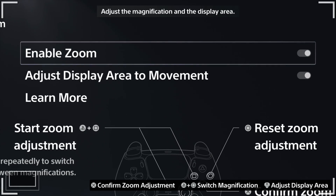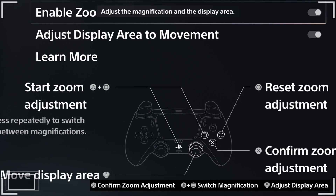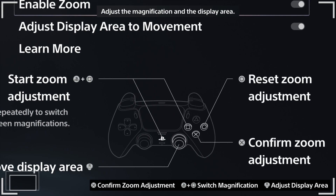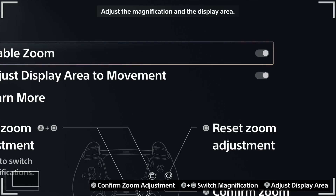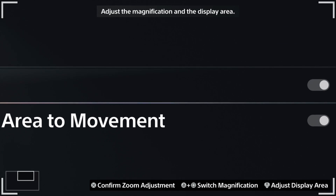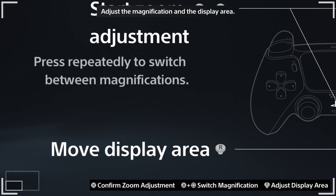If you just want to get into the zoom right away, hit the PlayStation button and the square button at the same time — just like that — and now we're zoomed in. This is a pretty subtle zoom. By using any of the joysticks or even the D-pad, you can navigate around your screen. At the bottom left-hand side, there's a bold white box showing you where on the screen you're zoomed in — a nice reference so you're not getting lost. You can tap the square and PlayStation button again to get into level two, then level three zoom, which is about 25% into the screen.